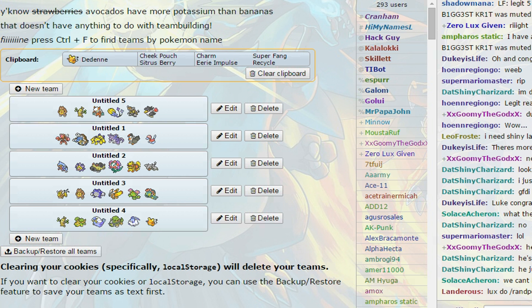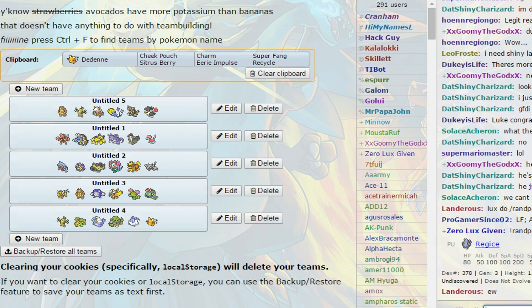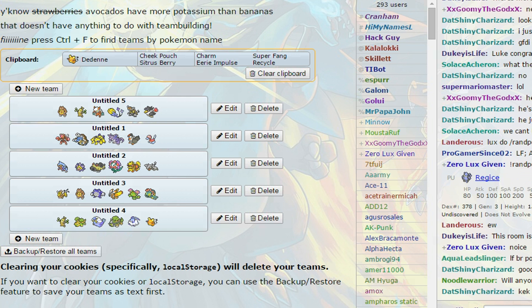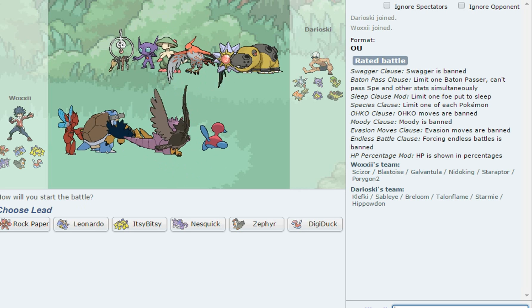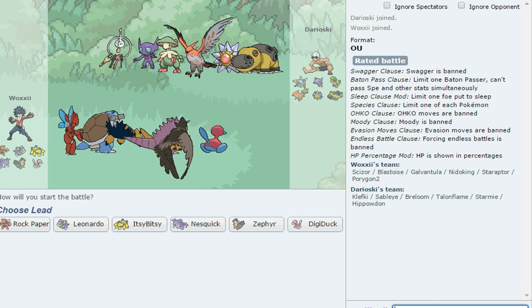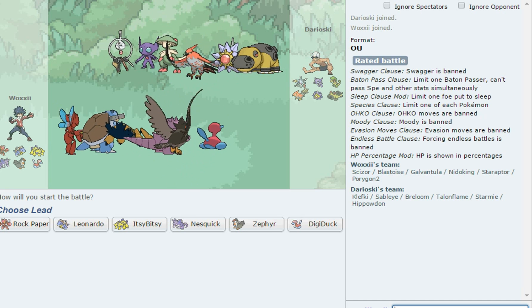Okay, that was about three minutes of team overview. Now we're going to try some battles. This is actually my UU team but because Scizor is OU we have to go OU. Let's look for a battle — and we're facing Clefable, it seems.